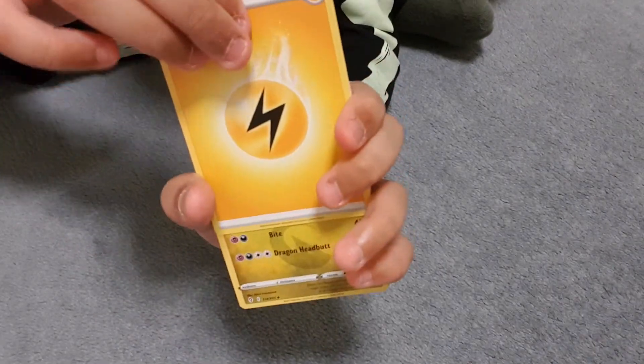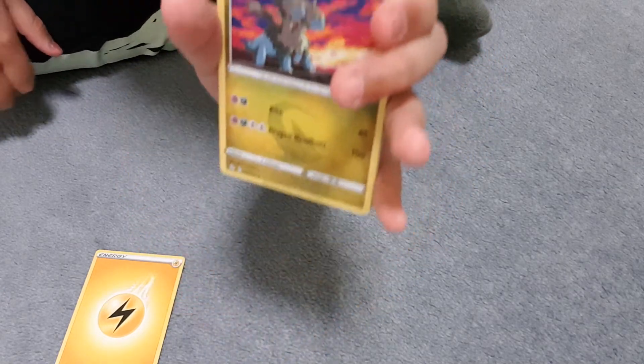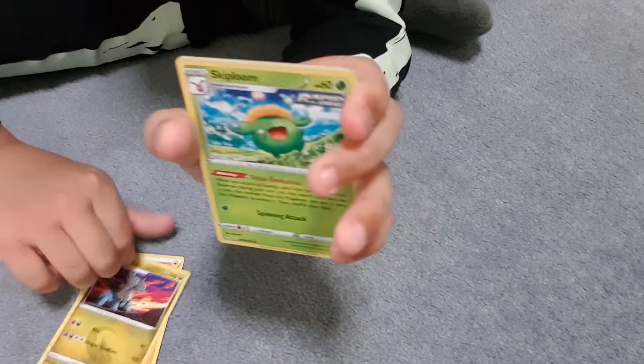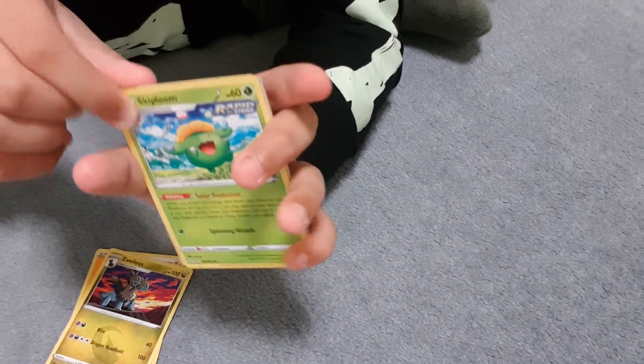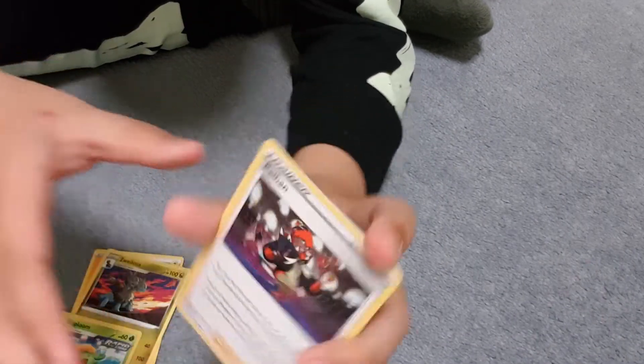Got high hopes! Okay, electric energy — oh, that's such a nice card. I actually kind of like this one, it's Azurill. I actually kind of like this, not gonna lie, I love the sky and everything. And then we have a Rapid Strike Skiploom — nice, these guys are beautiful, not gonna lie.